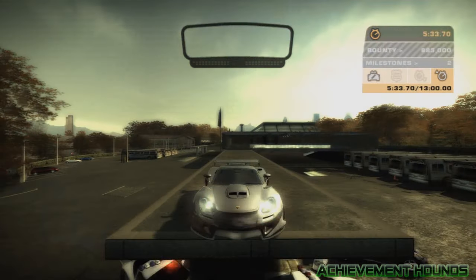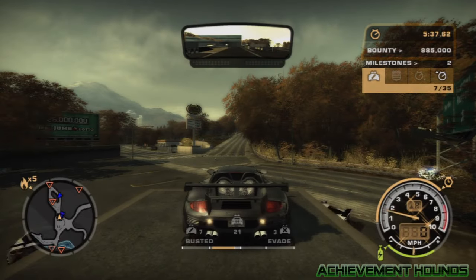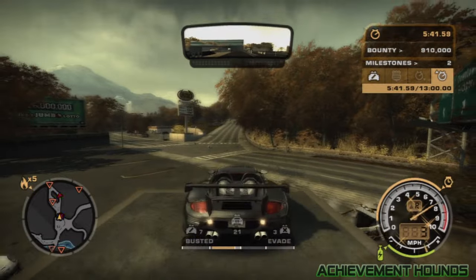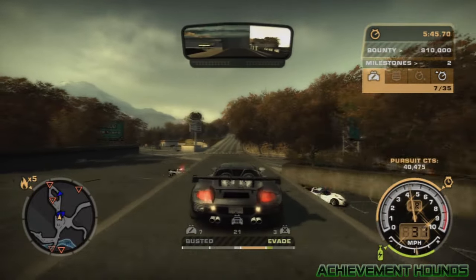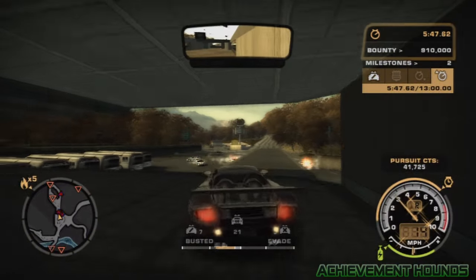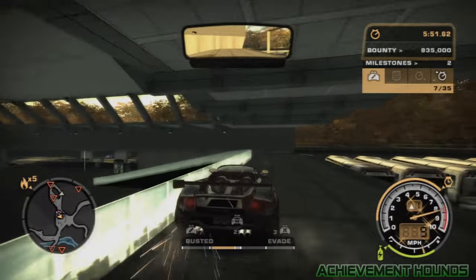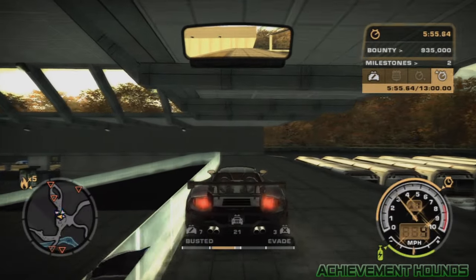As you see here, I fast forward to where my milestone actually completed. Now, to get the cops off of you — I'm having a little trouble backing up here, some performance issues — just back up right here to get the cops off of you. Go right here and get all up against that glass, get in the middle, and then just park.